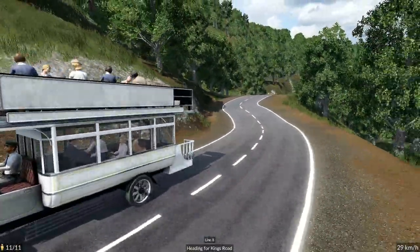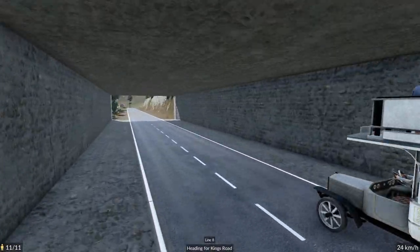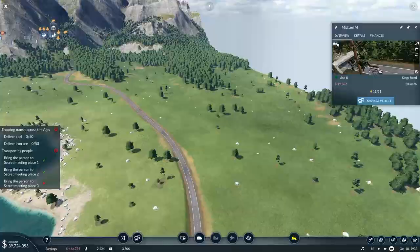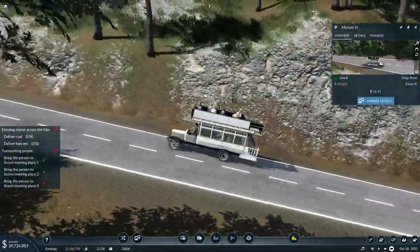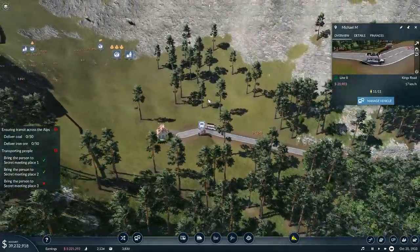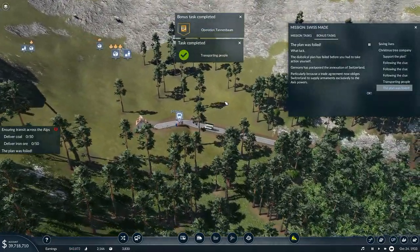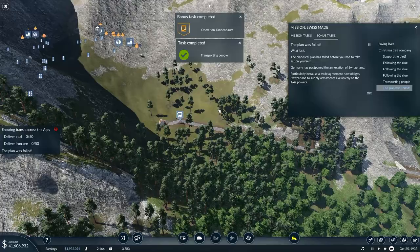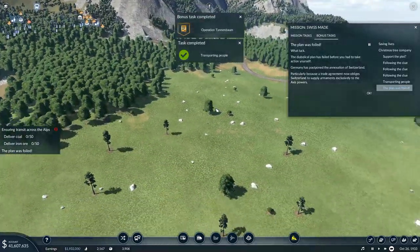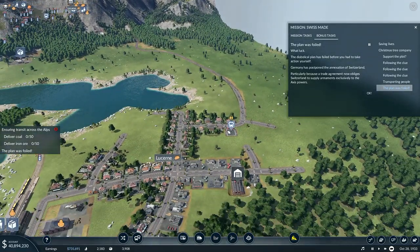We're coming — it's actually downhill there, I didn't realize that — and then in through our little tunnel. Before we get up there I'm going to zoom out and just watch him. And what luck — the diabolical plan has failed before you had to take action yourself! Germany has postponed the annexation of Switzerland, particularly because a trade agreement now obliges Switzerland to supply armaments exclusively to the Axis powers.